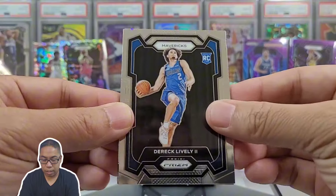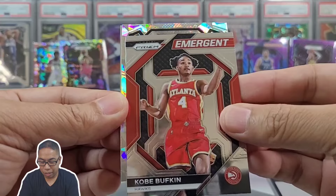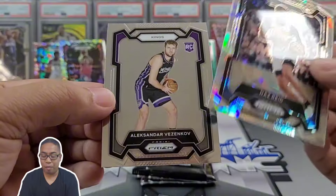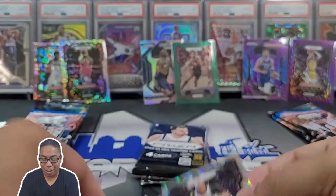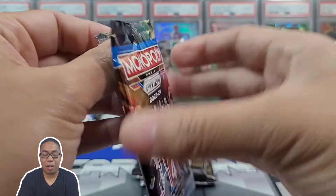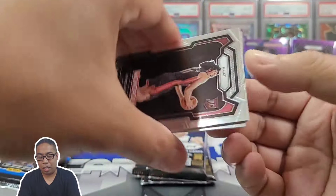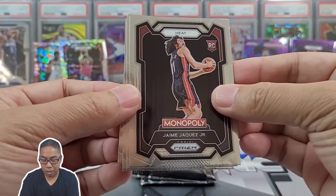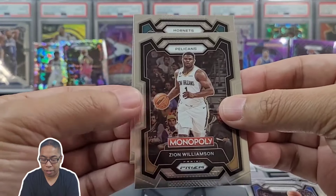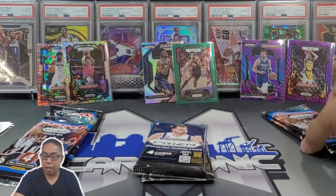Derek Lively the Second. We got an insert emergent - Kobe, let's go! Timberwolves, Naz Reid. Kings - I'm not even going to pronounce that, but we got a Kings rookie right there. We got two packs each - let's see if we get another parallel, we love a numbered card. Jaime - there we go, good rookie. Luka making another appearance, Zion and LaMelo - pretty fun pack right there. Get Jaime, put him back there.